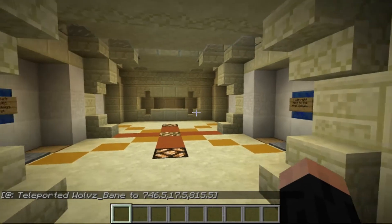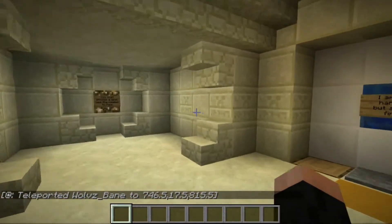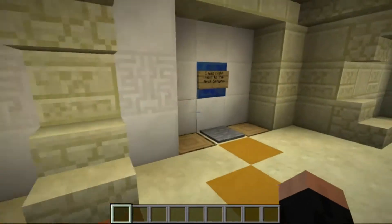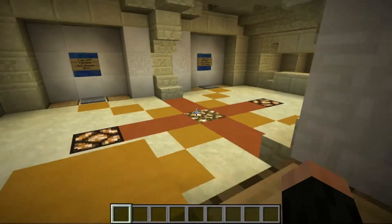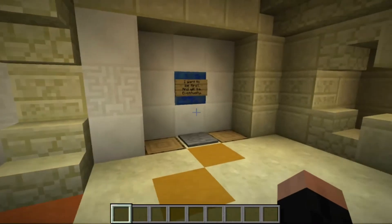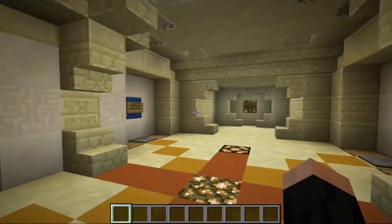This is the riddle room. Basically, there are four riddles, one for each spot. Players will stand on a spot, which will signify that they're standing there. And when all four pressure plates are activated, one player will be eliminated — it will seal them off in there. So that'll be pretty interesting. Figure out who's right and who's wrong.